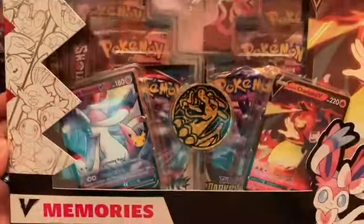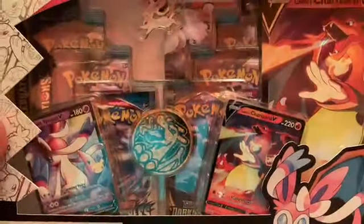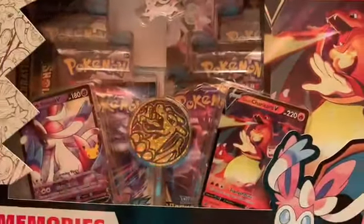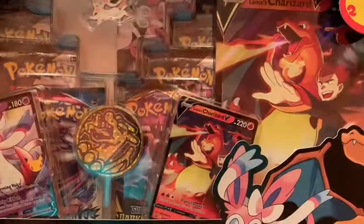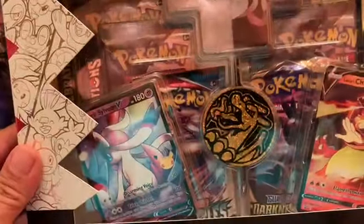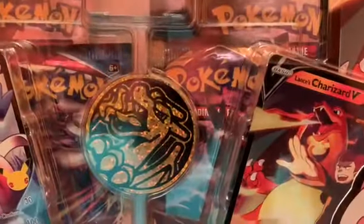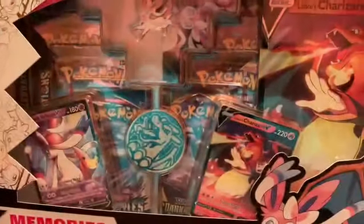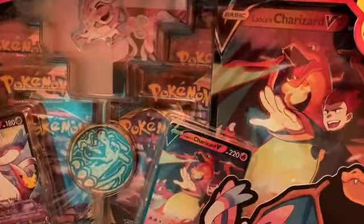We got us a Celebrations V Memories. We actually found one, guys. We got one today. We got the Lance's Charizard on one side, Dark Sylveon V on the other. We got a big Charizard coin and a Sylveon pin. This thing right here is crazy looking, man. This is awesome.